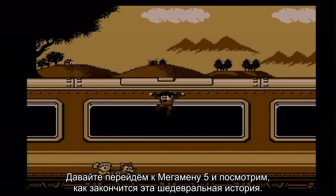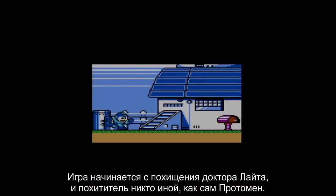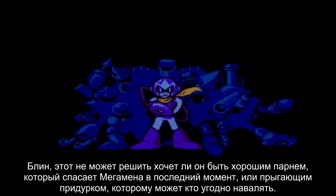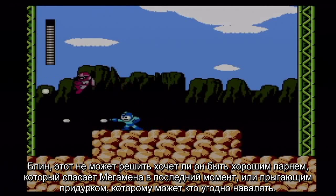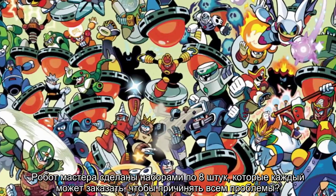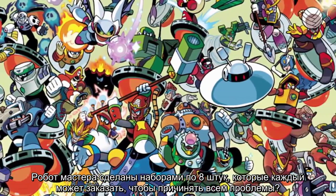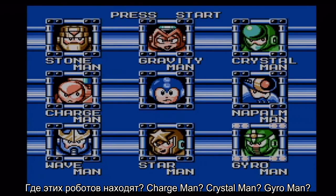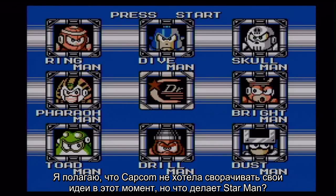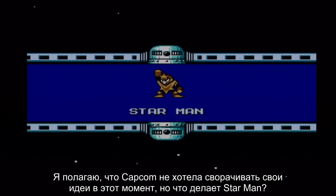Why don't we head into Mega Man 5 now and see how they manage to follow that masterpiece of storytelling. The game begins with Dr. Light's kidnapping, and the kidnapper is none other than Proto Man himself. This guy really can't seem to decide if he wants to be a good guy who helps Mega Man in the nick of time, or a jumping douchebag who gets kicks out of stealing jolly old fat men. Proto Man is also sporting 8 robot masters of his own. Are robot masters made in packages of 8 that anybody can order? Charge Man? Crystal Man? Gyro Man? What the hell does a Star Man do?